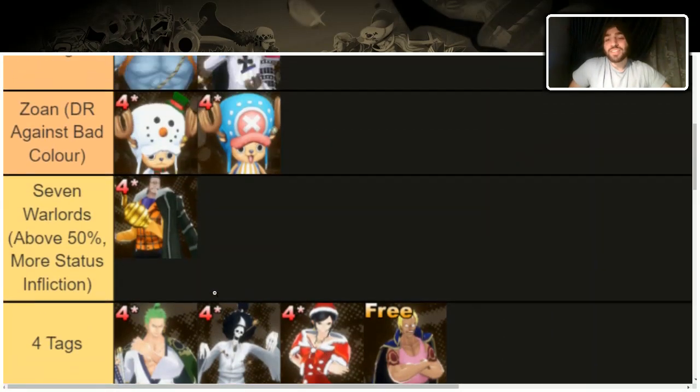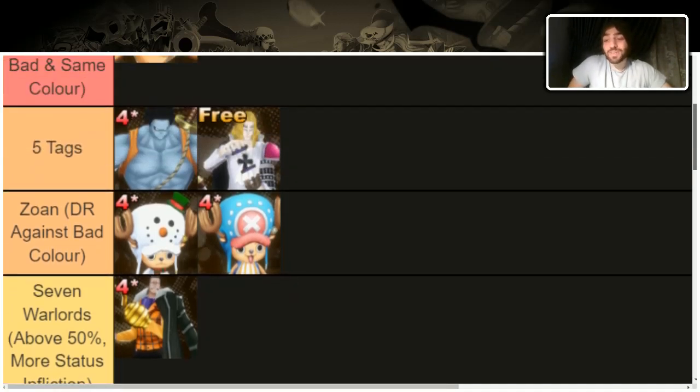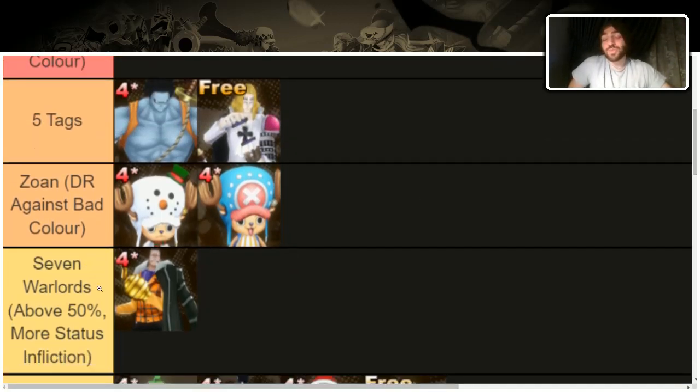Next are four-tag characters — absolute must-max if you have them, filling up whatever spot you need. I use this Robin and this Zoro a lot. He has Worst Gen, she has Paramecia; he's the same except he has Defender instead of Runner and Grand Line. He's a three-star you can buy from the battle point exchange every single day. Very good characters.